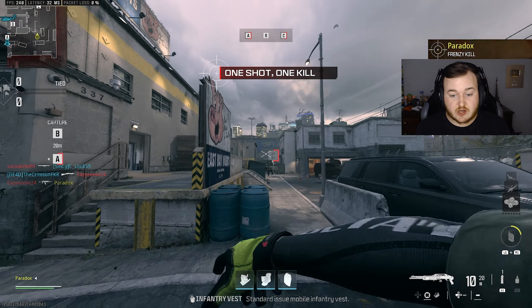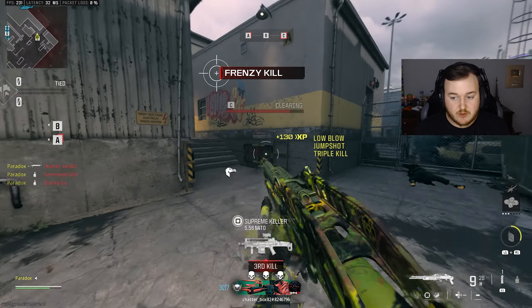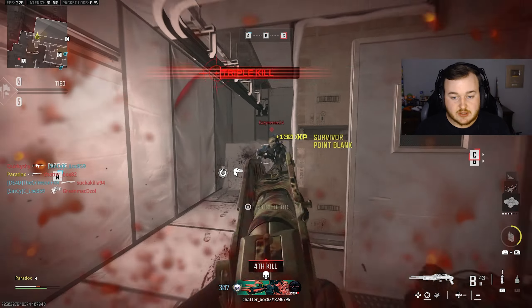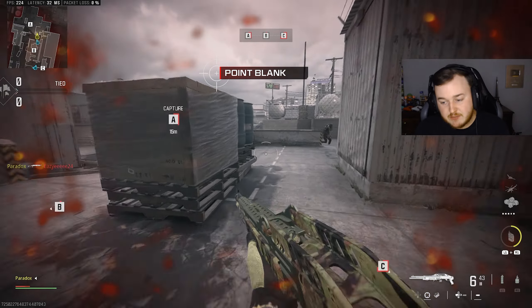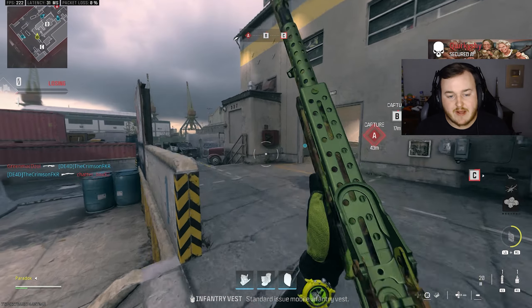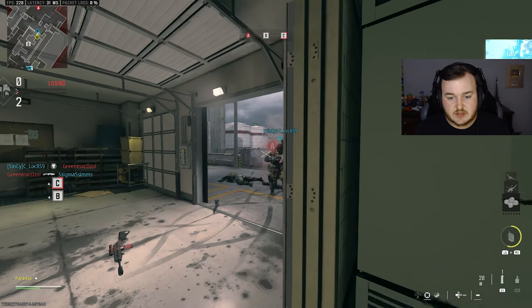That was a good start with that shotgun! We're about to get a nice gameplay here. We have the brand new shotgun — the Reclaimer 18, a.k.a. the Spaz 12. The game has been freezing a lot lately after this update — it's been happening more often. But there's someone in this corner — you're gone.